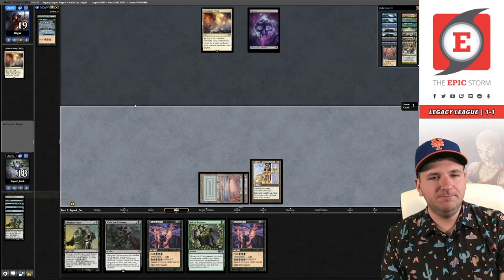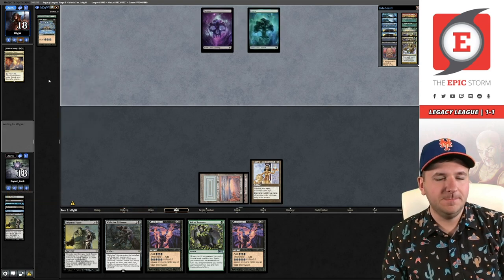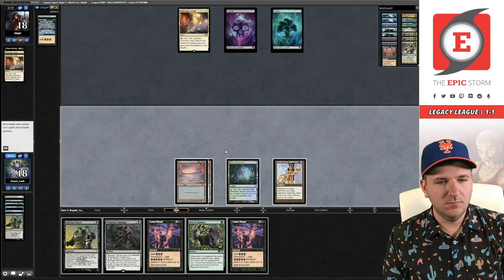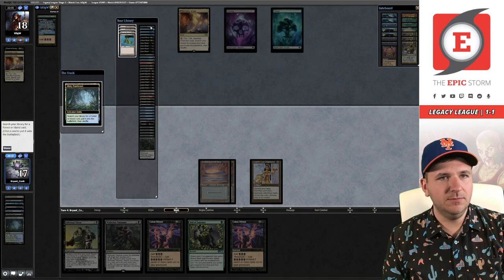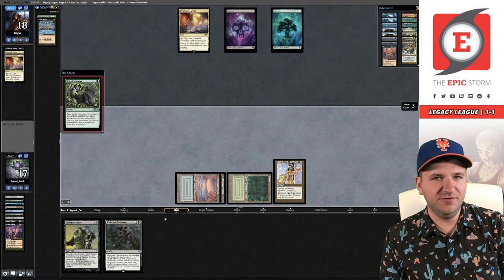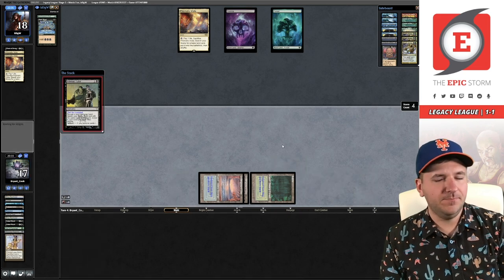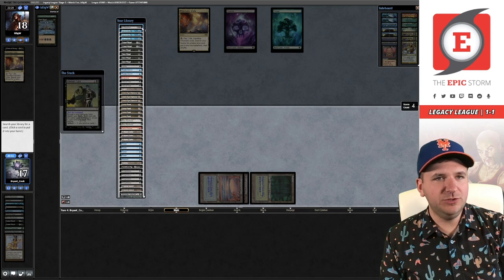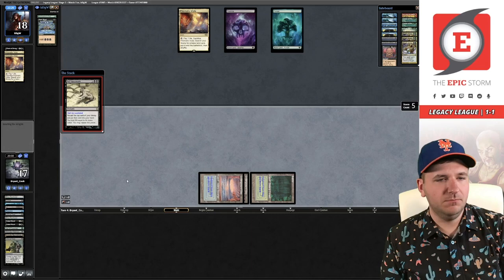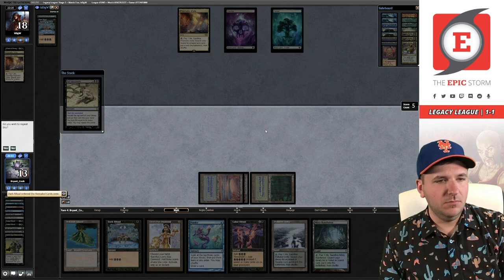Now we have to hope to live another turn. They'll have three unknowns. If they have a way of getting Chain of Smog, we're just dead. Misty was a pretty good draw here because it gives us Threshold. I'm going to Veil in case our opponent has a blue splash for Fluster or something. We're actually just going to cast Ad Nauseam here. Part of the reason I want to cast Ad Nauseam is we should be playing around Veil of Summer. We need Grapeshot for a whole bunch of mana, leaving two red up because if I need Past in Flames, I want a red still for the Grapeshot.